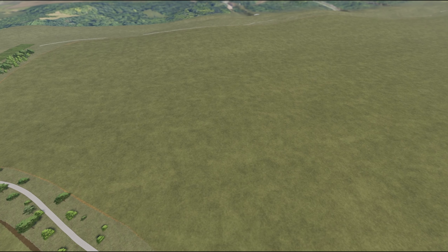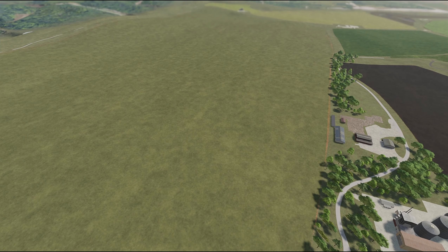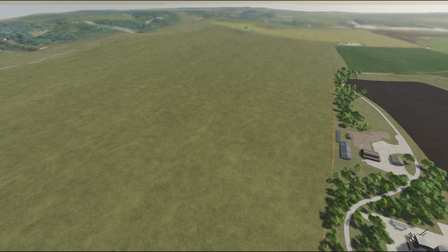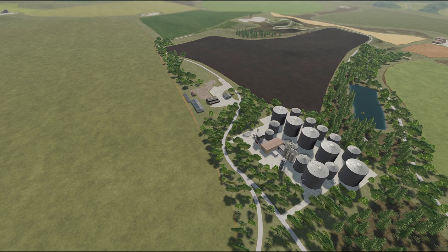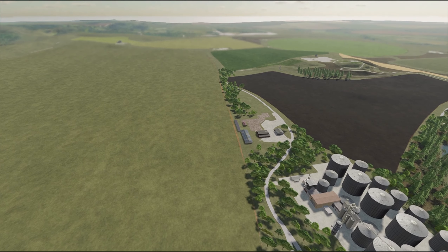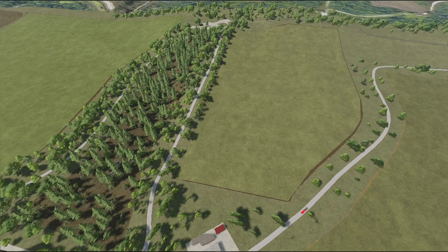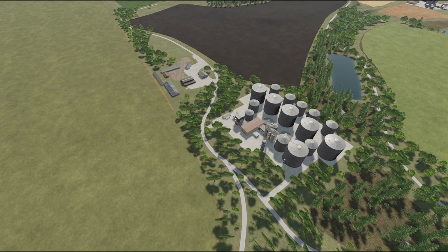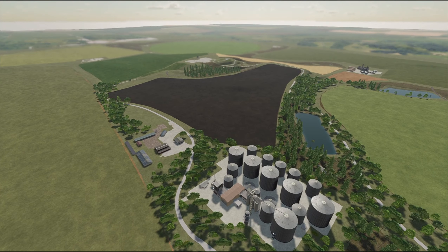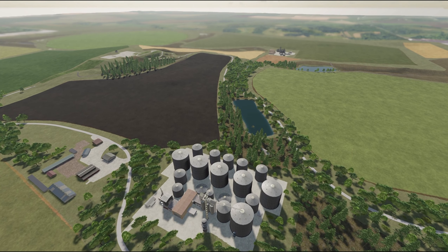Wenn du dieses Feld abgeerntet hast, egal ob Männlein oder Weiblein, man hat dann auch graue Haare. Also, wenn du jetzt als Jugendlicher hier anfängst zu spielen, gebe ich dir Briefe und Siegel: Wenn du fertig bist und hinten ankommst, hast du graue Haare, Vollbart und die Fingernägel sind 50 Meter lang. Auf jeden Fall ordentlich. Ich bin wirklich erschrocken. Es ist eine Herausforderung. Meins wäre es jetzt nicht so, weil ich hätte die Geduld nicht dazu. Bei so einem großen Feld hätte ich keine Geduld. Mir sind dann lieber die kleinen Felder.